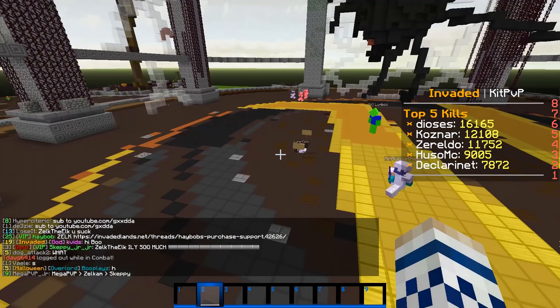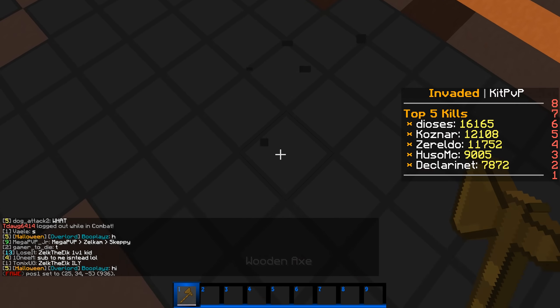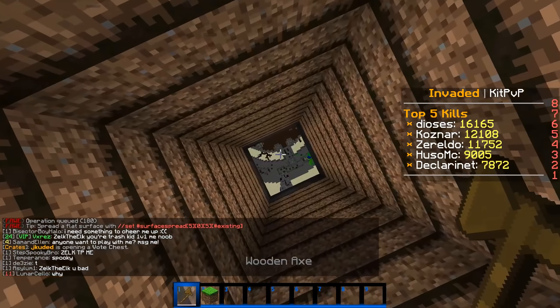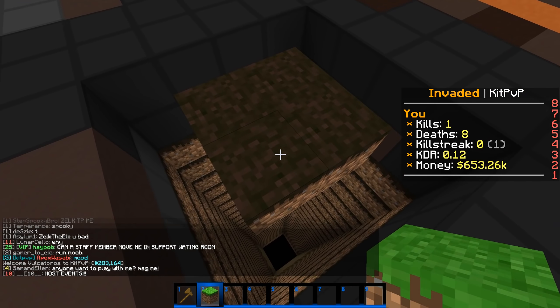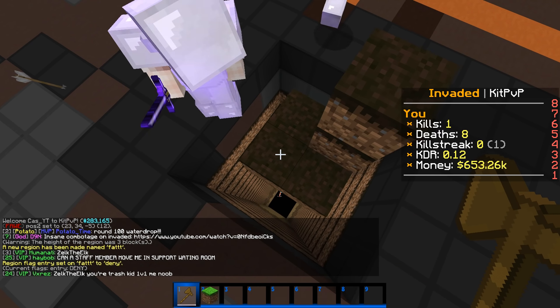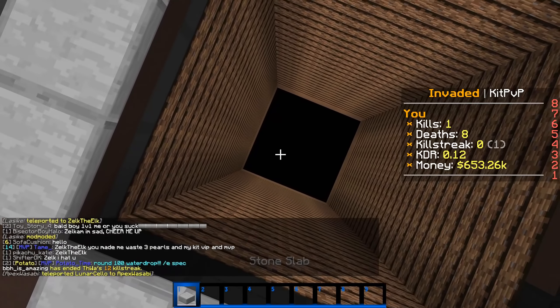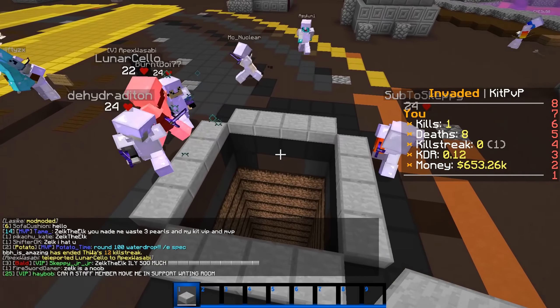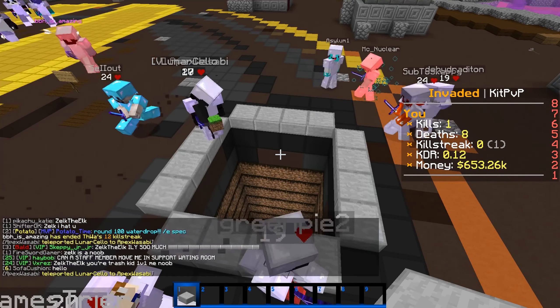Oh my gosh. What if we just, with this whole void trap here, set another little void trap? Right in these center blocks I'm going to set another region — and again, entry deny. Someone tries to jump — there he goes. You try to jump over the center and you just get rejected and fall straight into the trap.